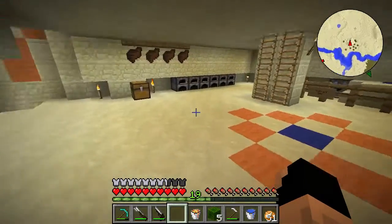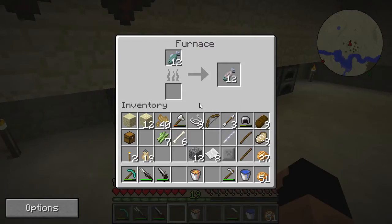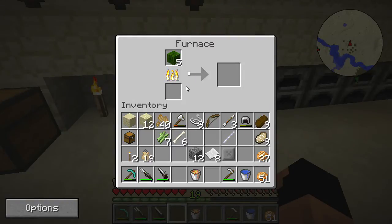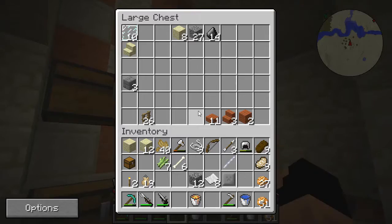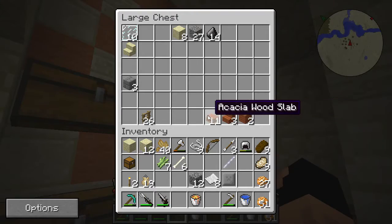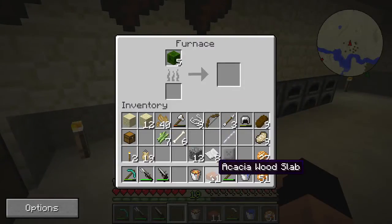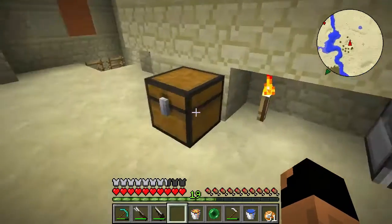Let's run over to our furnaces and cook the slimy mud. We'll drop a stick in there and use some wood as fuel — I know we're running low on resources, so we will need to go mining soon, at which point I'll be adding Vein Miner to this pack. And there we have our slime crystals.